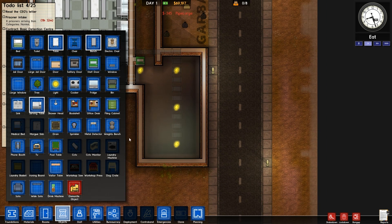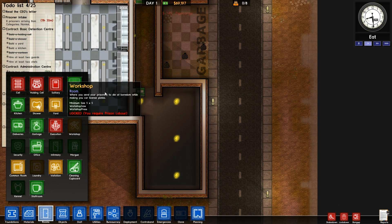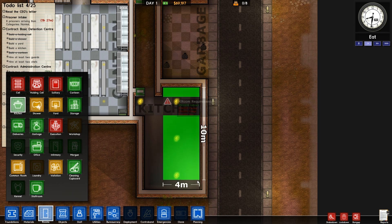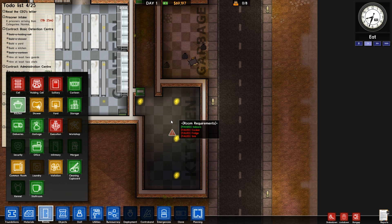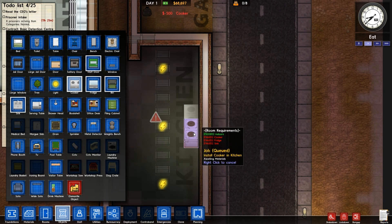Objects — stuff we need to have in the kitchen. Let me just find out by going to rooms and finding the kitchen. There it is. So it's cookers — we need a decent amount of cookers. Cookers run out quite quickly and then we don't make enough food, which is not good. So let's add cookers along here.